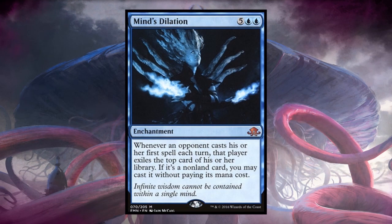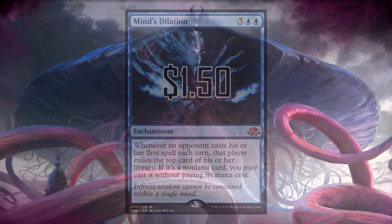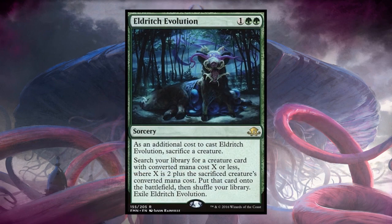Mind's Dilation has done nothing in other formats but is amazing in commander, sitting at $1.50. It's a great buy — it hasn't really gone up or down because only commander players are interested in it. It's interesting to see what competing forces are at play: it's a mythic with high commander demand, but commander alone doesn't always drive prices. It removes the confounding variables of modern and standard play and shows just what commander does to a card's price.